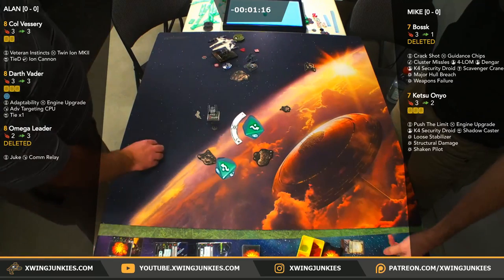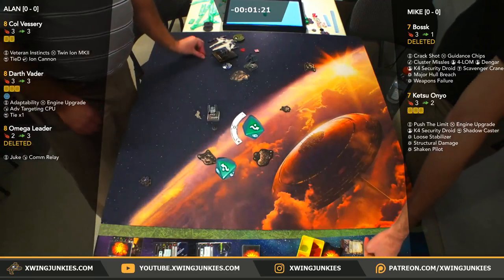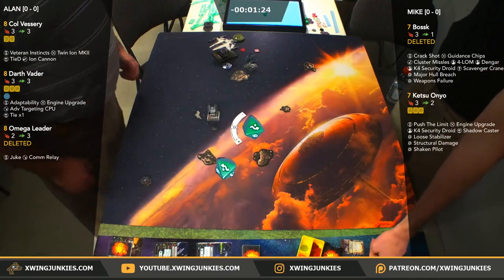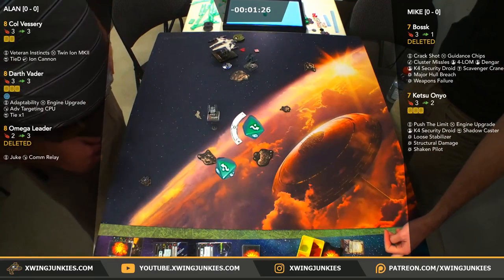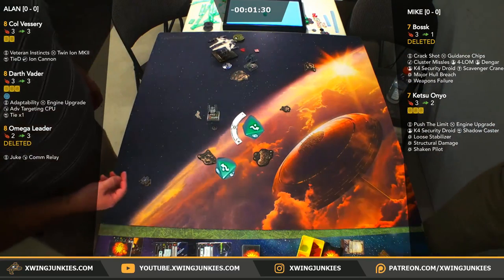Pretty exciting game there. The power of the Imperial ships that aren't defenders is definitely coming back into play. Alan's dice were ridiculous. You know what, Alan had good dice but Mike could have flown a lot better. He's flying a list he's never flown before.